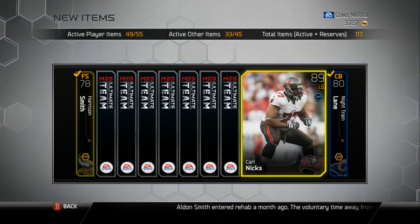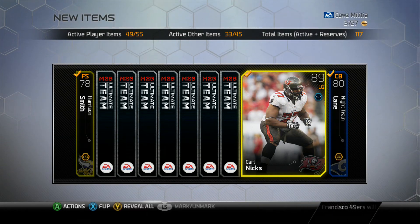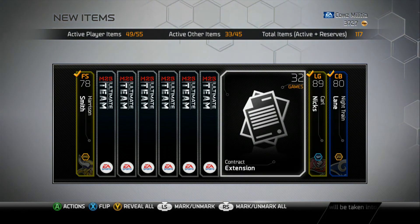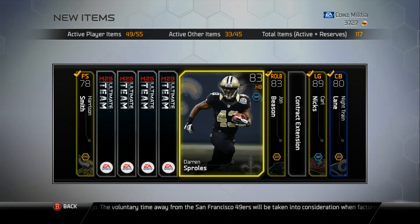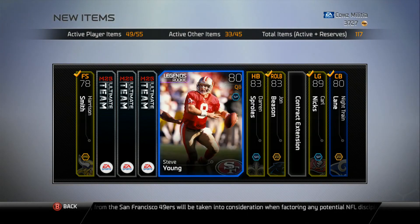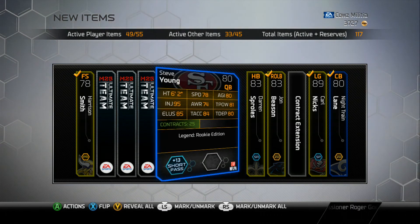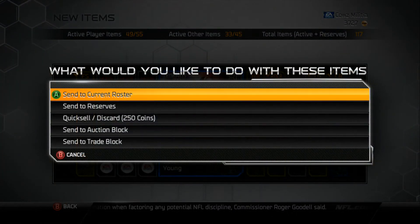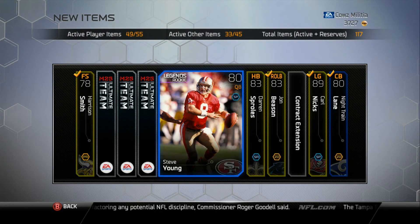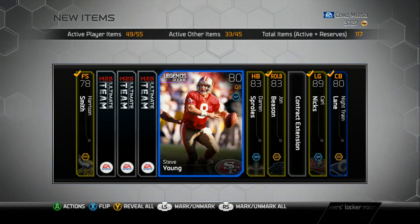89 left guard Carl Nix — that's cool, my offensive line can always use some work. Contract extension, 83 right outside linebacker, 83 halfback Darren Sproles — that's nice. And an 80 quarterback Steve Young, which is actually 78. Not that bad. I wonder what these are going for — a minimum of 250. I remember legendary pack cards used to go for a minimum of 2,000 in Madden 13. I guess times have changed.